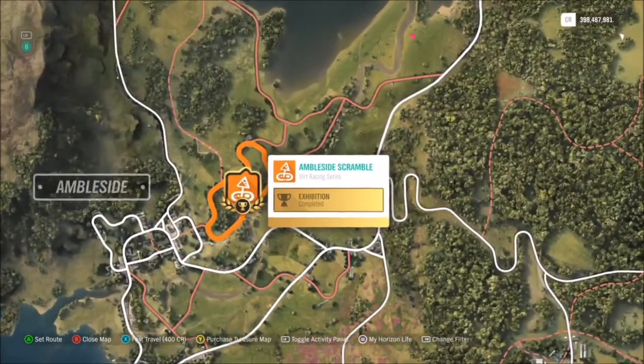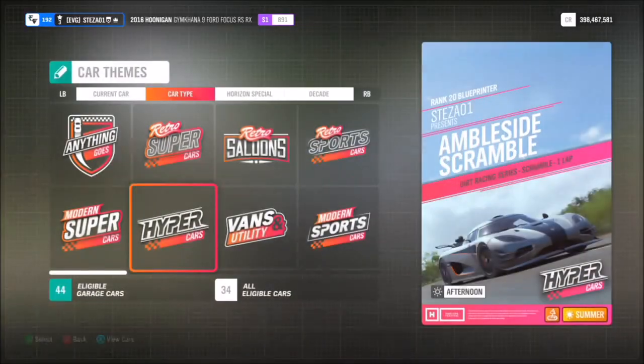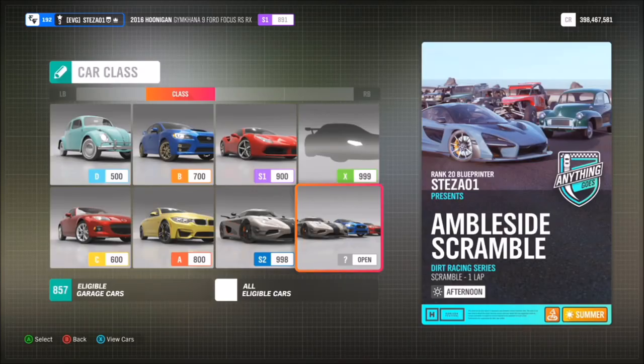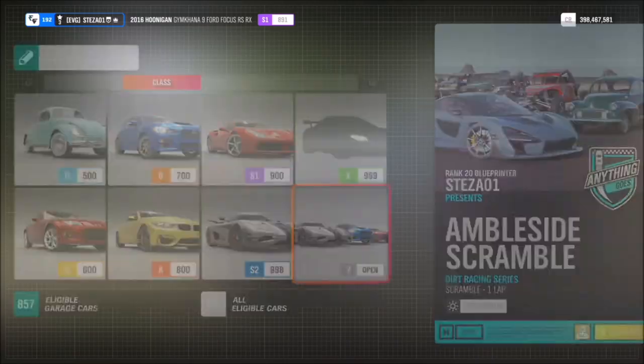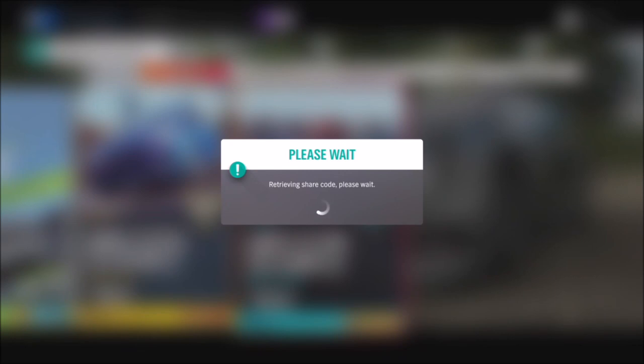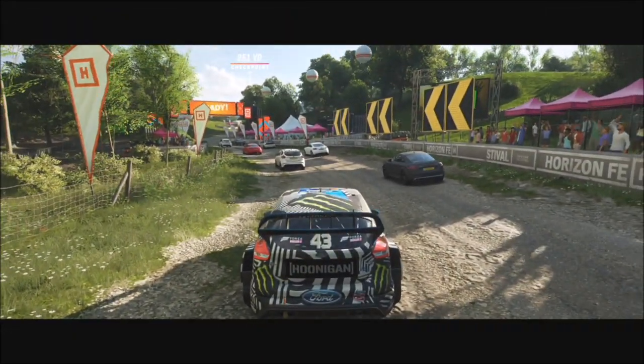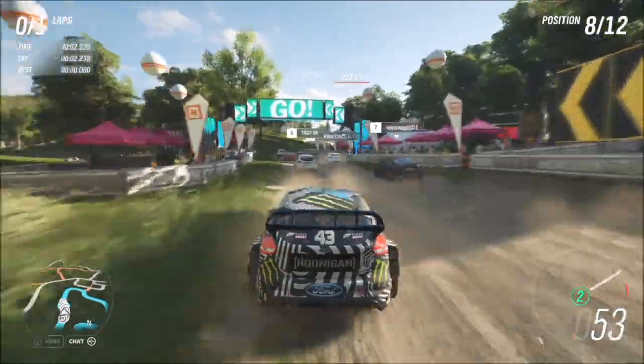The next challenge wants you to win three dirt scramble events. A dirt scramble is essentially a circuit dirt race. I recommend heading over to the Ambleside Scramble. I've created a blueprint — I'd recommend you do it for one lap and then win that three times. The share code is 801041451 and it's available for all of you to use.